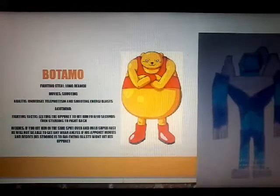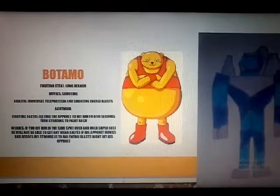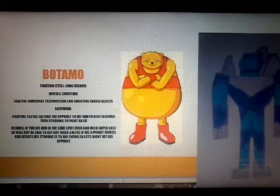Let's instead focus on his fighting style, which seems to be long range. He could also be counted as a fortress or a wall of some sort, but they never seem to really address that. His moves include shooting energy blasts from his mouth, and his abilities include universal teleportation that basically allows him to not be affected by punches and energy blasts. He can shoot energy blasts, and he also seems to be some kind of stretchable guy, because Vegeta made his arms into a ball when he battled him. His main technique seems to be letting his opponents hit him so he could basically start outlasting them.